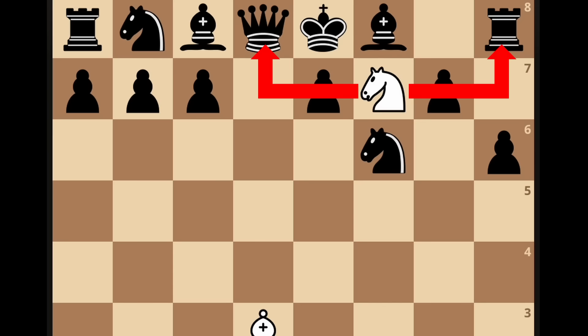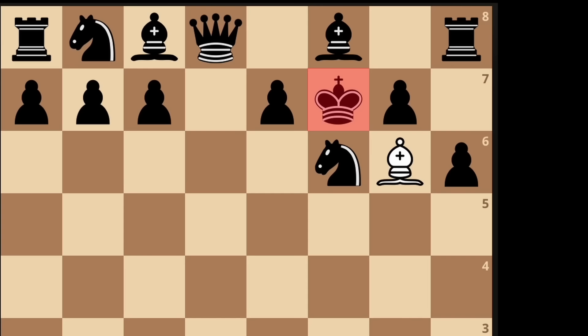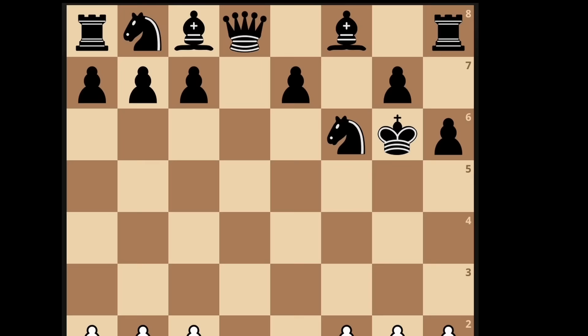Take on f7, forking the queen and the rook. At this point, taking the knight seems like the only reasonable thing to do, and now it's over. Bishop to g6 — a discovered attack on the queen. At the same time, the king is in check and forced to do any of these three moves, and every single one of them is shattering.